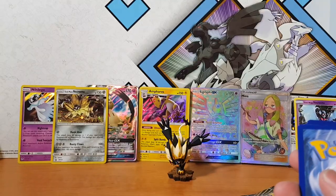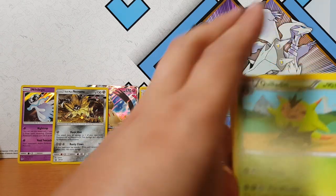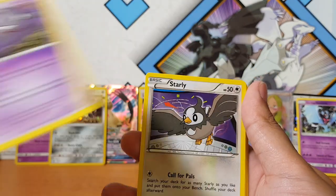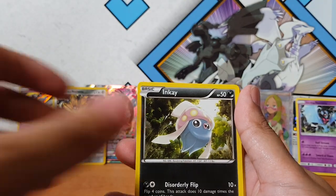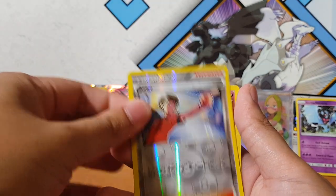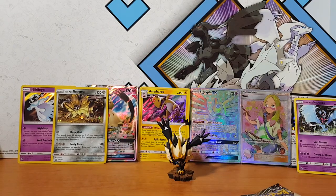That's the code card for you guys if you need it. I'll do three from the back because I don't know the ruling for this one. Oh — Huntail, that's a weird artwork. Starly, Swinub, Pancham, Pansear — oh, Judge for the reverse holo, and a non-holographic Floragato. Floragato.